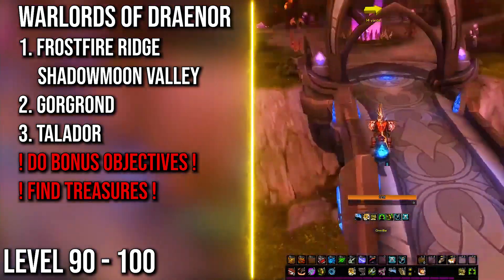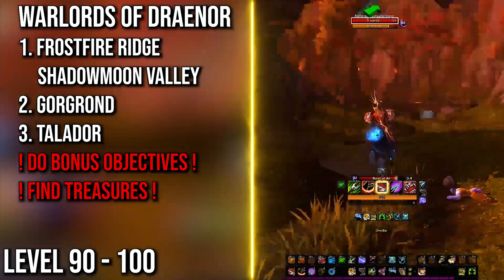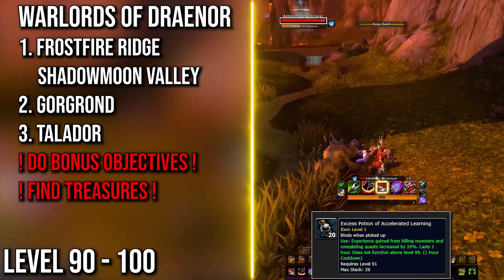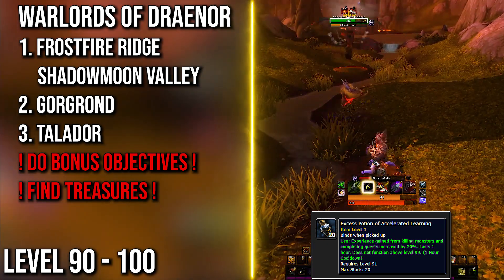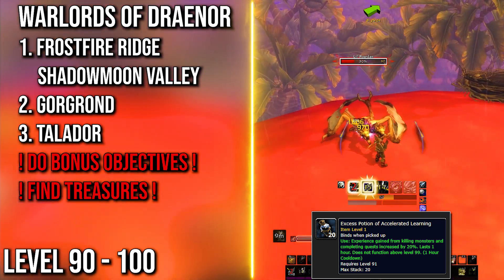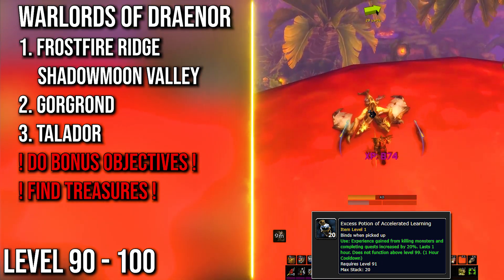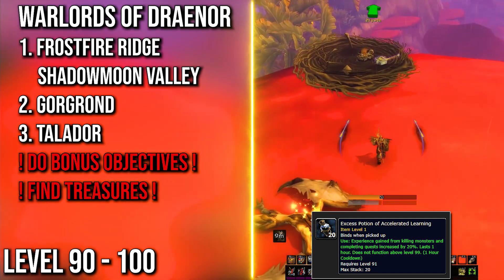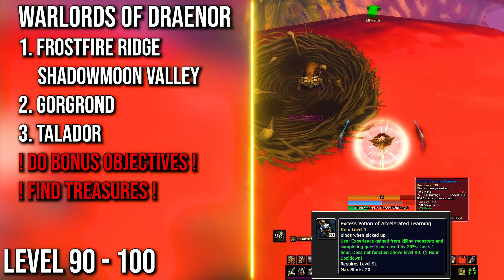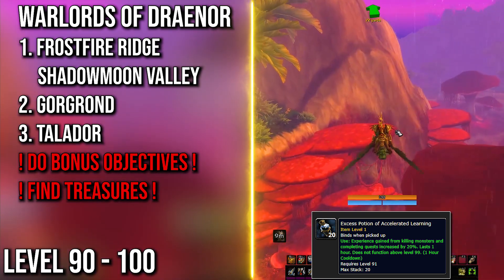When you reach Warlords of Draenor and finish the intro, you will start in Frostfire Ridge as Horde and Shadowmoon Valley as Alliance. After that, regardless of faction, you go to Gorgrond and Talador. From your garrison you can buy an XP potion that works only in Draenor zones. If you follow Azeroth Autopilot you will not develop your garrison much, so don't expect any infrastructure. The add-on will take you through bonus objectives and treasure hunting — treasures give a quest turn-in amount of XP just for looting them. With all of this I barely reached halfway through Gorgrond before finishing Warlords of Draenor.